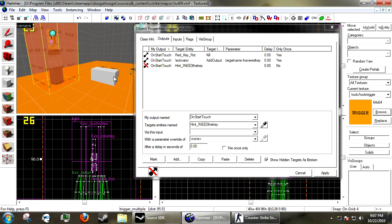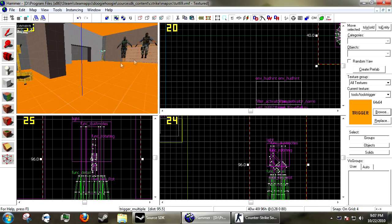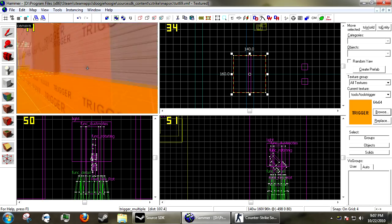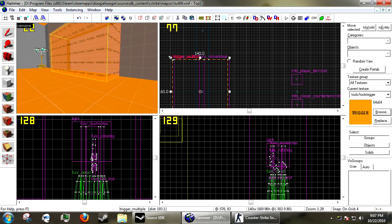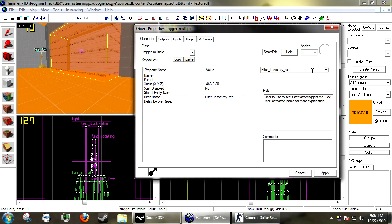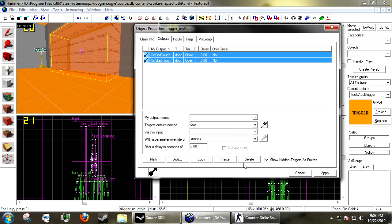Under the key pickup trigger, add an output: on StartTouch, 'hint_i_have_the_key', ShowHudHint, fire once. Now create a second trigger_multiple by the door — copy the first door trigger and move it back. This one will tell players they need the key, so change the filter to the 'i need' filter. Remove the door open/close outputs, and add: on StartTouch, 'hint_i_need_the_key', ShowHudHint.